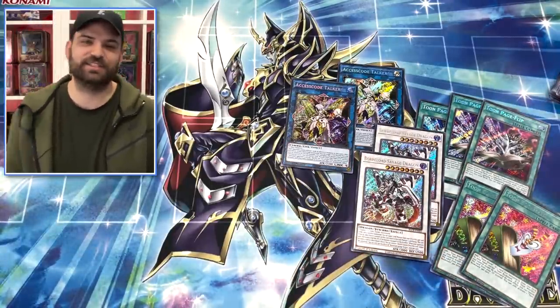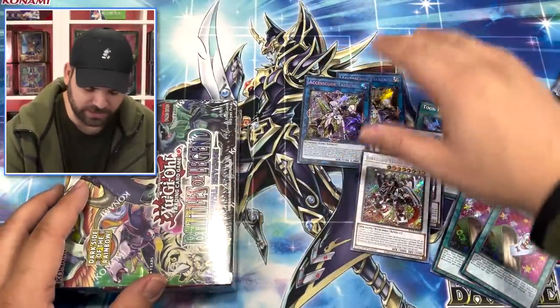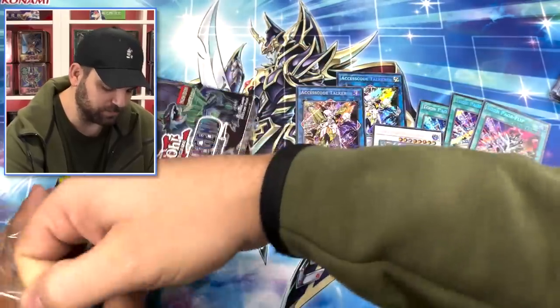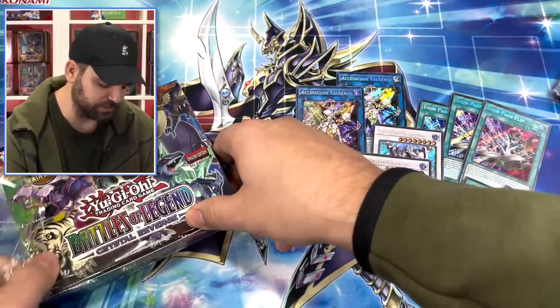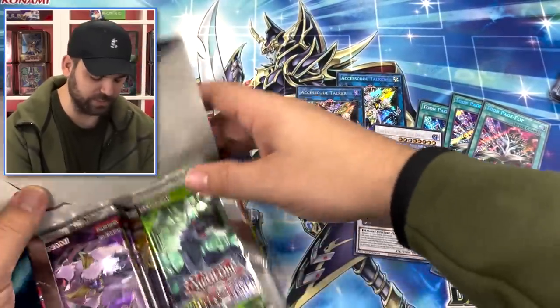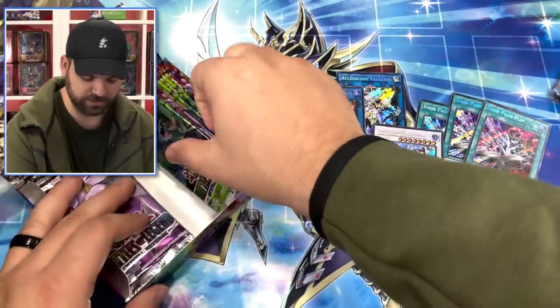Alright guys, third box here. Remember to check out simplyunlucky.com and enter that giveaway - link at the top of the description below. What do you think about the starlights in this set? What do you think Konami's doing right now with their subsets and these insane cards they're making for us? Starlight set of Exodia - you guys are like 'we don't believe it till we see it.' Honestly I'm kind of chasing Access Code right now, but let's search for Exodia!